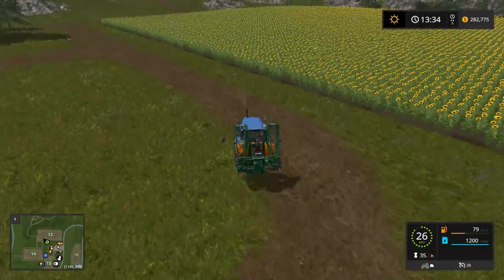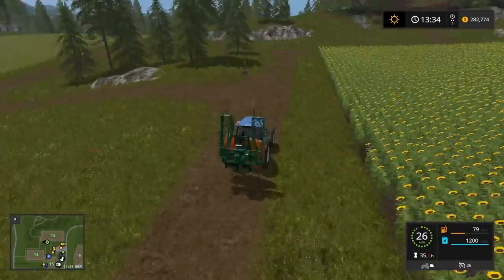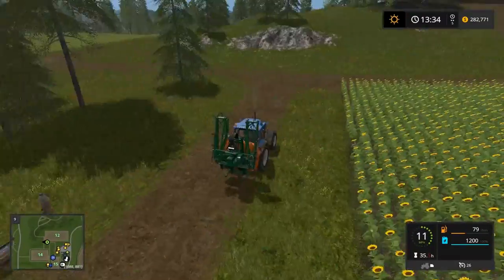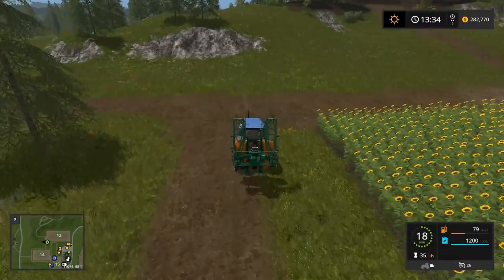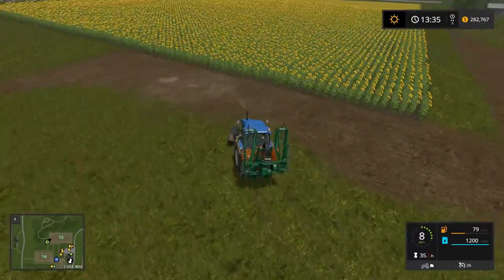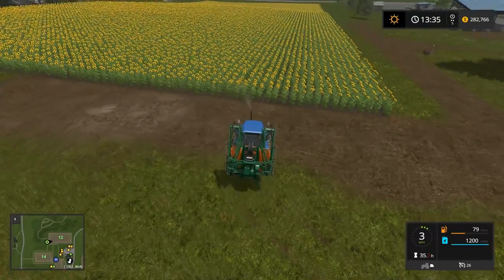This guy is going to fertilize over here. Sunflower — sunflower! I was thinking canola because I saw yellow, but that's right, it's sunflowers. He's still got at least four more passes over there, probably not enough time to get this field fertilized but we can sure get ready.